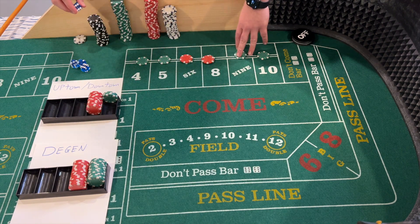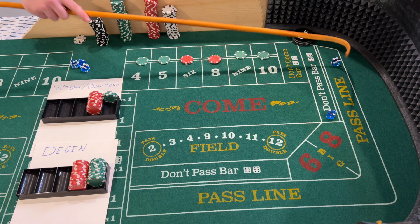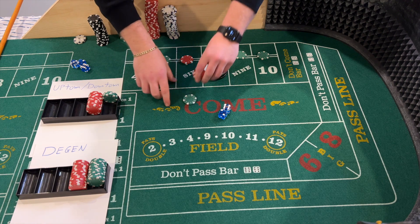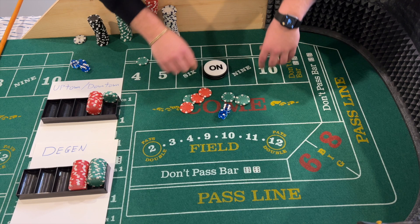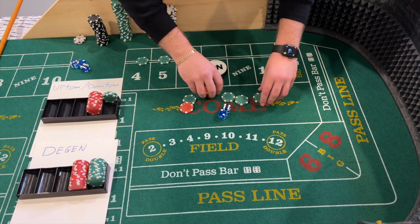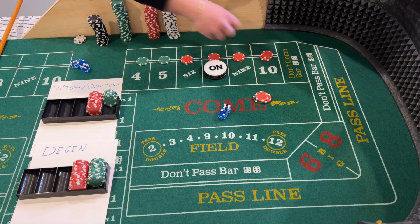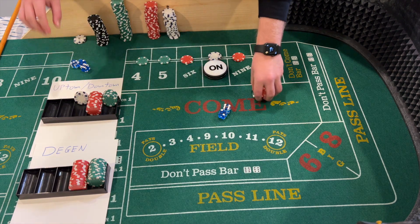Same shooter, still looking for a point. We have a six-two — easy eight, that'll be our point. For the Uptown Downtown, Vince is going to get paid $35 for his $30, then come down on all bets to 12/10/10, which is $32, with $3 change going to the rack. For my Degen Triple Threat, I'm going $118 across — dropping $120 to the dealers: $15 on the 4 and 10, $20 on the 5 and 9, $24 on the 6 and 8.